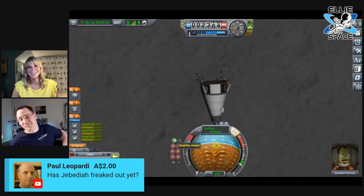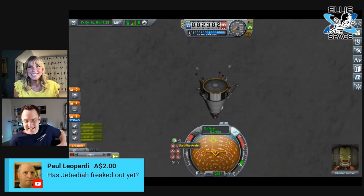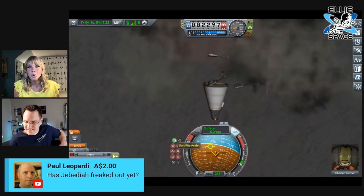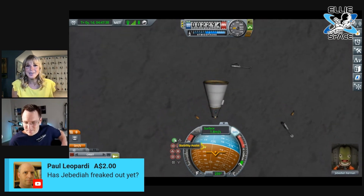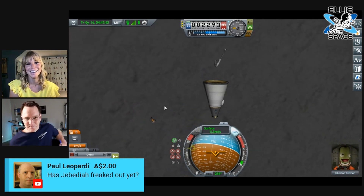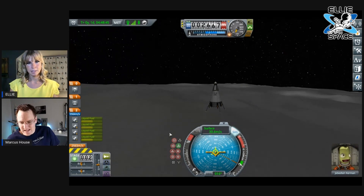This is the part that needs practice, which is why we quick save so you can quick load. He's still alive — he's quite safe in his capsule, but he's not going home today. He's Jeb, he's happy about all situations unless he's completely dead. We're going back to 29 meters per second — you might want to do a save right here.